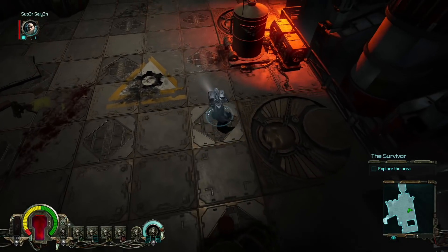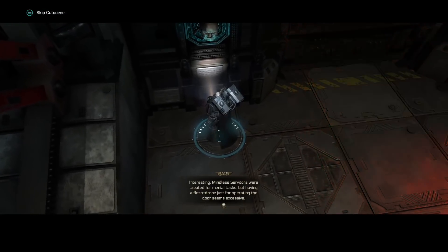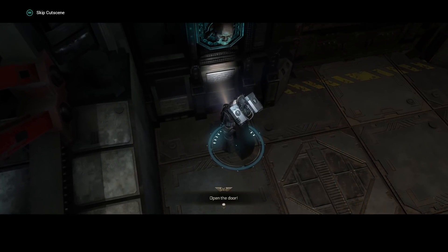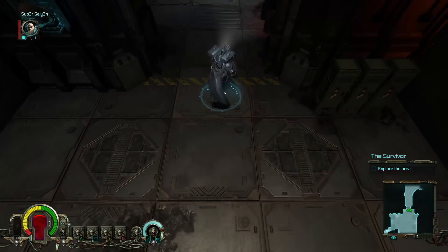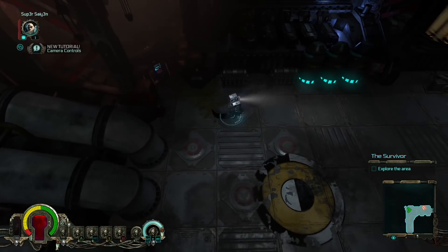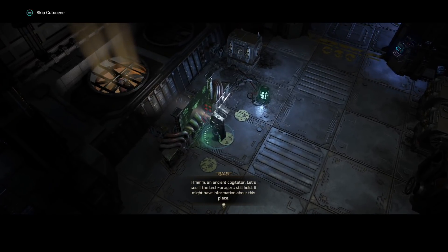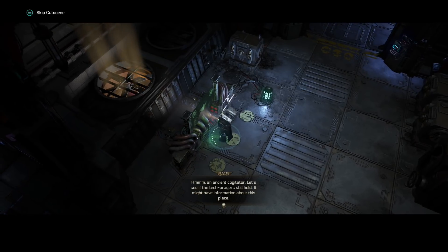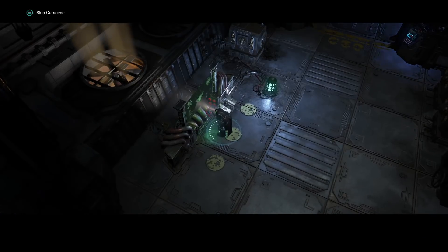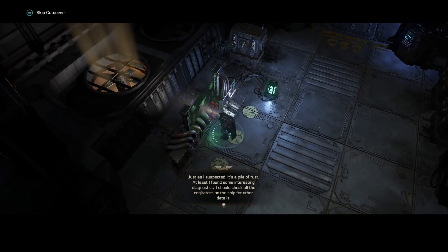Can I shoot? How do I shoot? Mindless servitors were created for menial tasks, but having a flesh drone just for operating the door seems excessive. Open the door — in the name of the Inquisition! This is pretty cool. Camera controls, yeah. Cogitator — let's see if the tech prayer is still whole, it might have information about this place. Loads of information — just as I suspected, it's a pile of rust. At least I found some interesting diagnostics. I should check all the cogitators on the ship for other details.